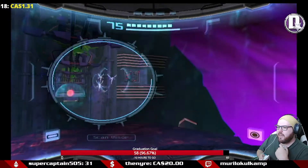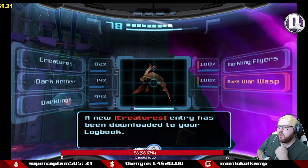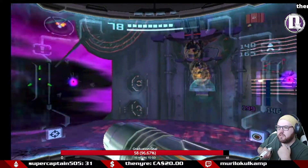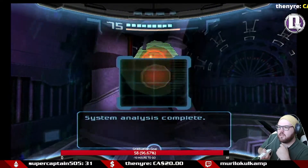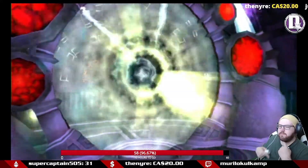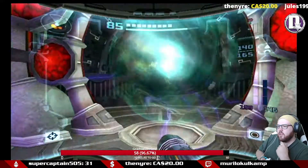Before we leave this area — do I have these creatures? I do not. Dark war wasps. Dark war wasps are scanned. Let's activate this trigger.